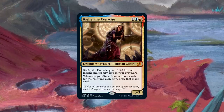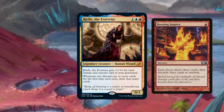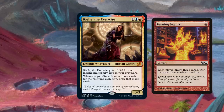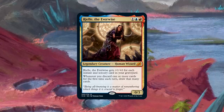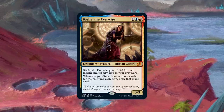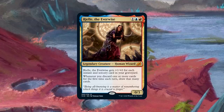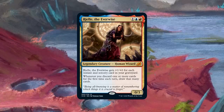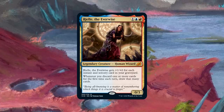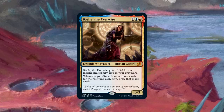Rielle basically makes a bunch of janky cards more viable than they'd ever be before. Burning Inquiry — where everybody draws three cards and discards three at random — actually becomes really good with Rielle. Obviously it's not great if Rielle isn't on the battlefield, which is why running her as the commander of a generic wheel deck is probably the most powerful and consistent approach. But you can build her very janky too, running cards nobody has ever heard of with awful discard requirements, and suddenly Rielle makes them all good.